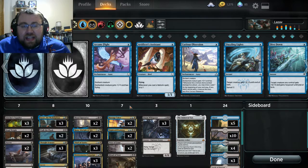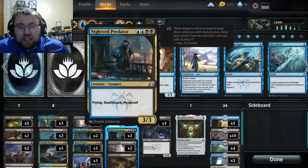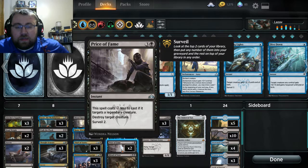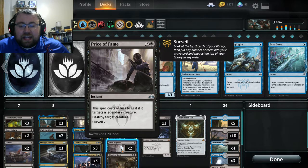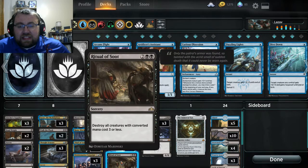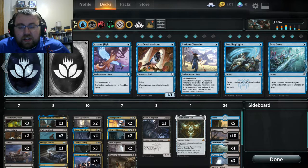When you cast Lazav, all you have to do is change him into Nightveil Predator and hopefully it protects him from removal. Price of Fame is in here as a 2-of because it's just a really good removal spell — and if you can carry it out on Lazav pretty early game, it's pretty good. Ritual of Soot is also really good — pretty much a board wipe against early game aggro. I'd probably put this in as a 2-of but it's a 1-of at the moment since I didn't pull the rare wildcard needed to create a second one.